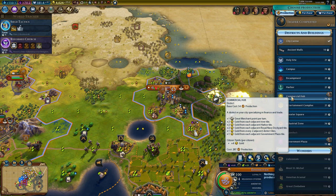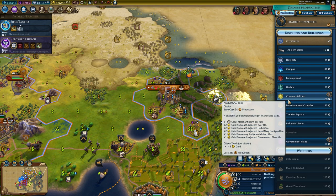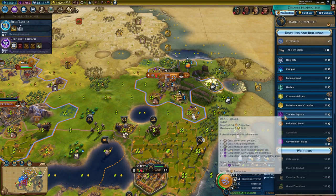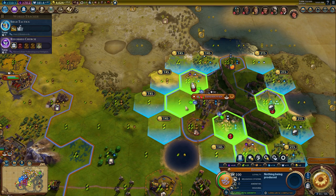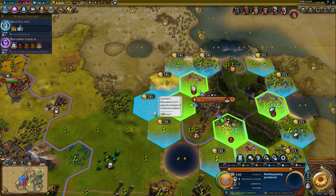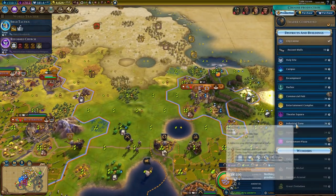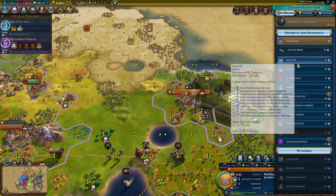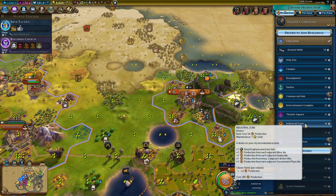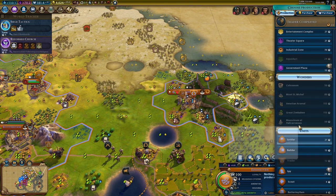Eindhoven - this place is so crap for production, just horrible. It's such a good place but it's so crap for production. I could make an industrial zone - we get no bonuses whatsoever from anything. I'll have to start working on triple districts. I could build a commercial hub here or something else there. Campus gets nothing either. We've got a whole bunch of citizen yields of course - like six times two, so it's not terrible. How long does it take to build that? 36 turns. Freaking terrible. I'm gonna spy as well now.